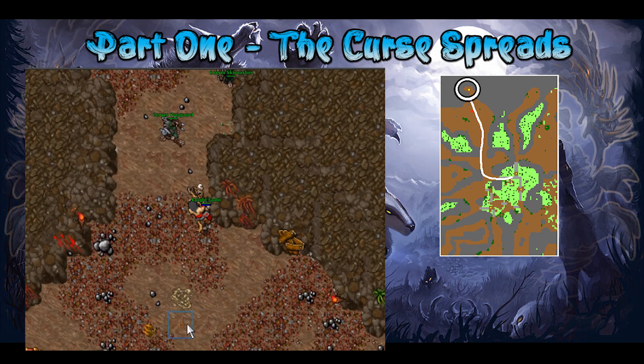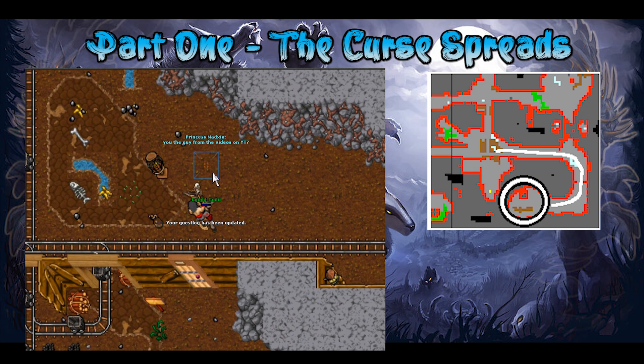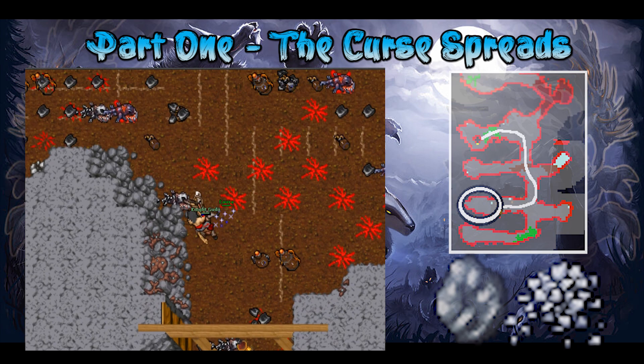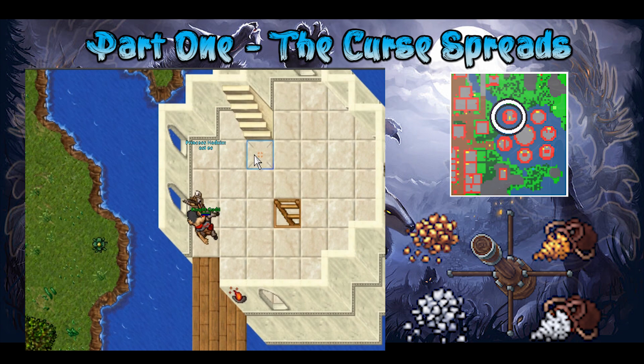Once you are at the mines, ask for a mission from corin ratter in case you haven't been here before. Then past the door, go southeast to mine the gold nuggets by using the pick on them. The next ones are downstairs in the stone refiner's cave — say hi, decreasing resources, defy, yes. Then head south to mine the silver nuggets, again by using the pick.